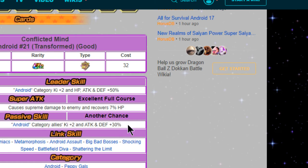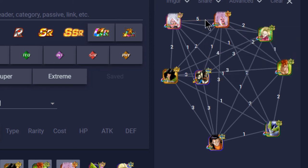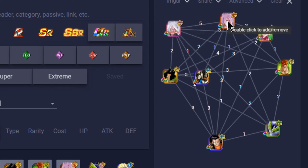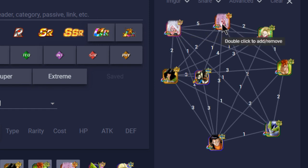Together they share Brainiacs (attack and defense up), Transformation (HP recovery), a defense buff, Big Bad Bosses, and Female Fighters — that's two Ki and nice attack buffs. With two Ki from passive and two from links she only needs two more Ki to launch a super attack, which is almost always going to happen. The only thing the STR one is missing is Fierce Battle, so set up your rotations so support units in off-rotation have Fierce Battle covered.